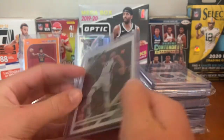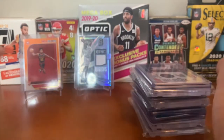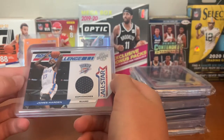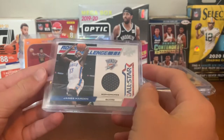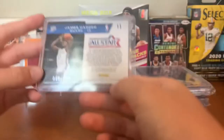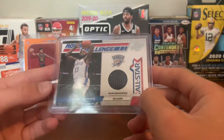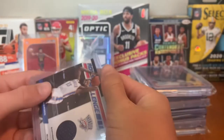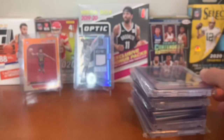For the Rockets we have a Harden — he's in his Thunder uniform, but the way I'm doing it is if they've either played for the team or are on the team currently. It's a cool all-star game — more like a Rookie Challenge card, but he's a sophomore here. Second-year patch card numbered out of 799, number 55 out of 799. Cool card there.